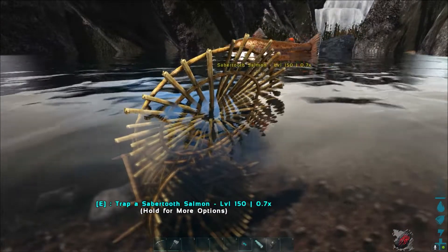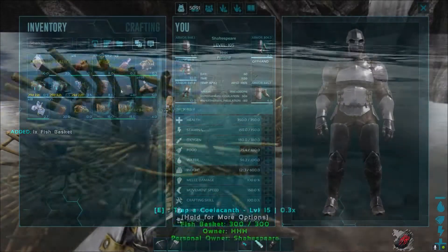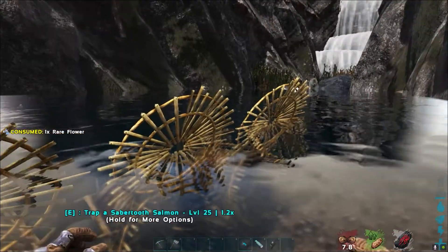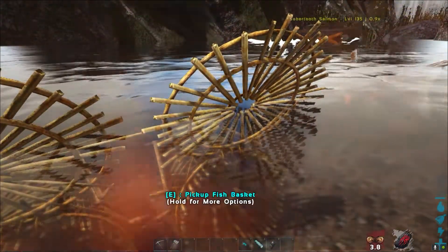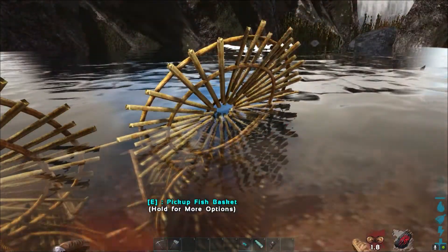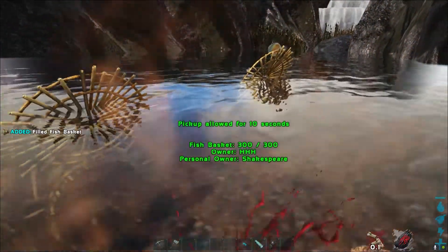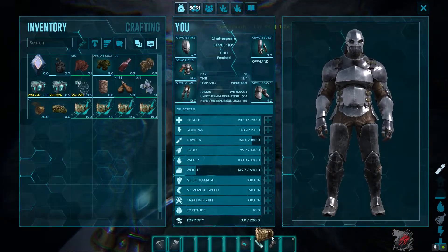As you can see in the background, the salmon fish is not aggressive, so your solution is to use a rare flower. That's why we cleared the whole place — because if we use the rare flower, all the dinos will attack us. We use the rare flower, all the salmon fish will be aggroed to us, and we stay near the basket. When the salmon fish attacks us, just press E and pick up the basket.